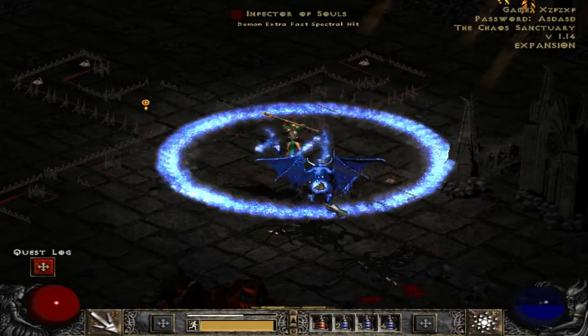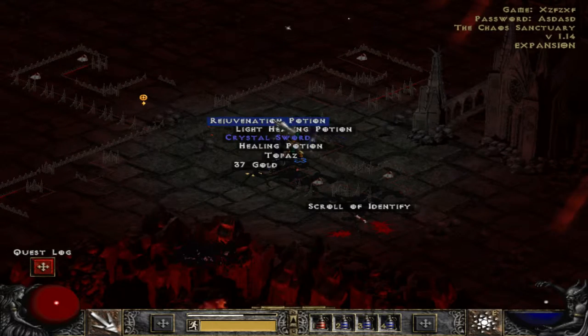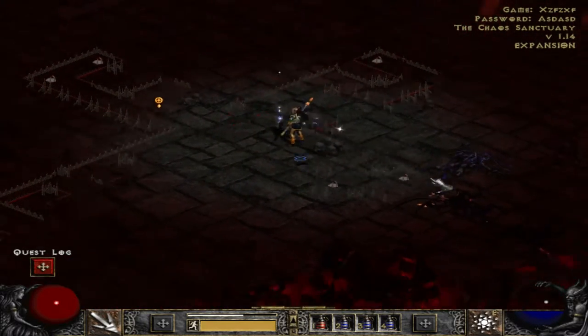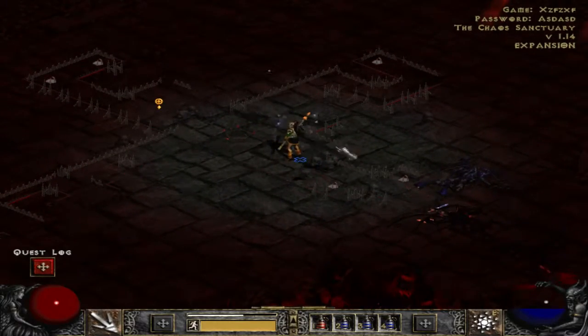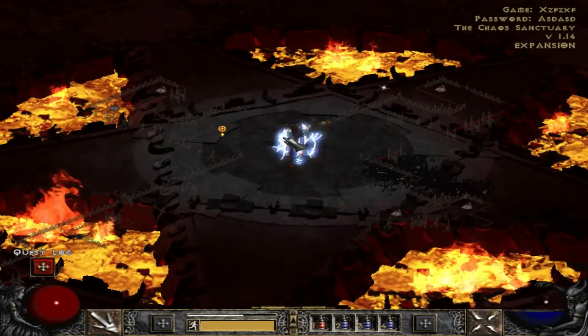To summon Diablo, you have to press all the things on the ground — there are 5 of them total — and defeat all 3 super uniques that spawn: the Infector of Souls, Lord De Seis, and Grand Vizier of Chaos. Once you've done these 2 things, Diablo will appear, and he's a really easy boss as you'll see here.